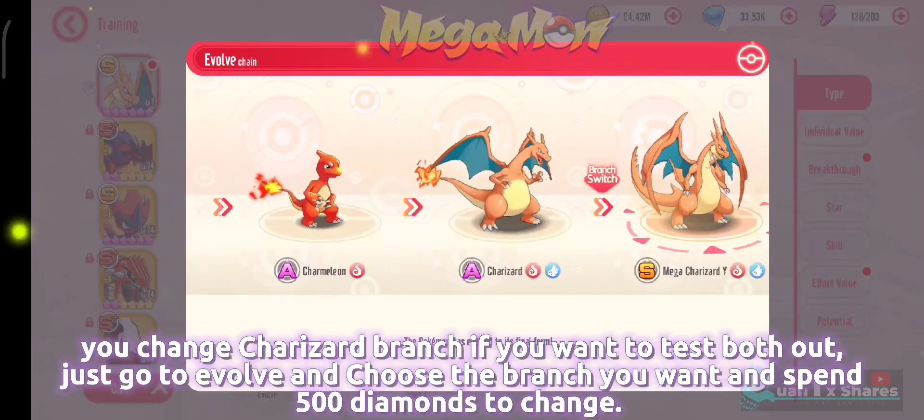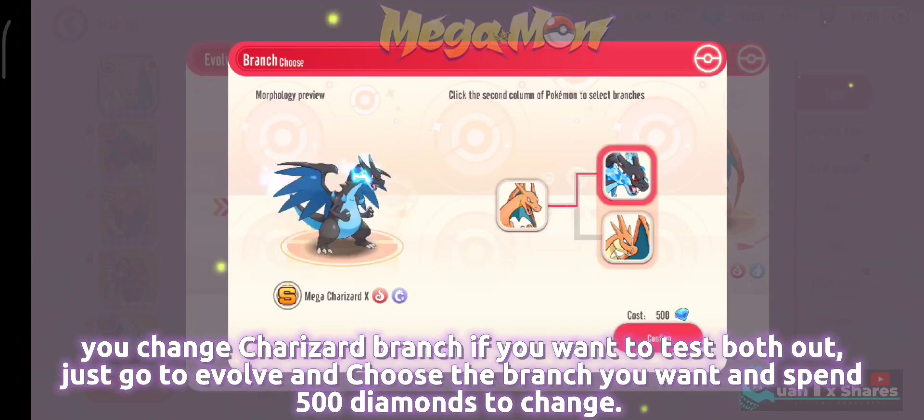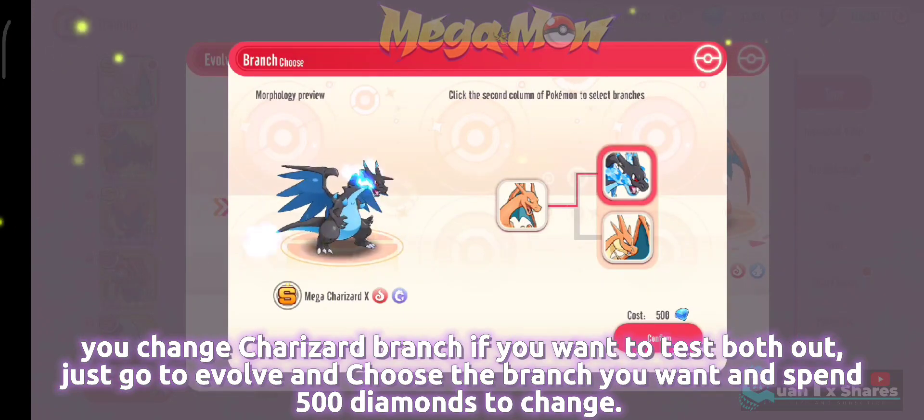You can change the Sherazard branch if you want to test both out — just go to Evolve, choose the branch you want, and spend 500 Diamonds to change.